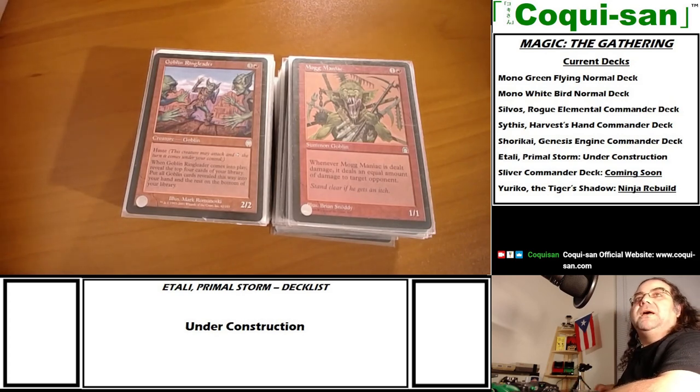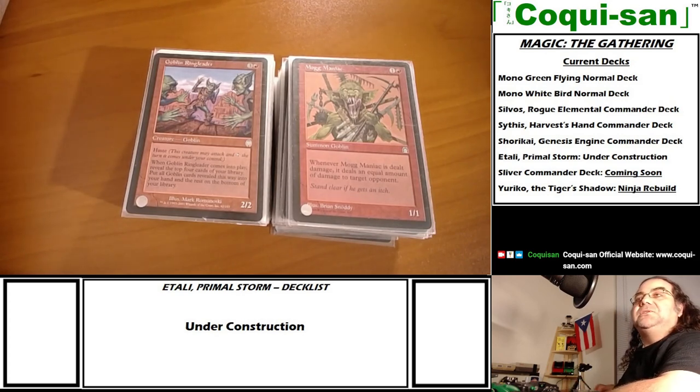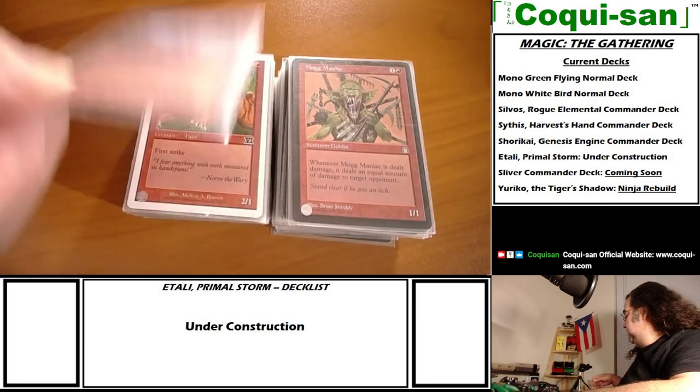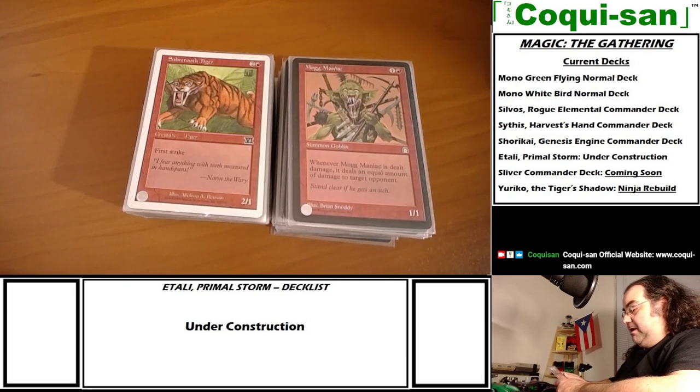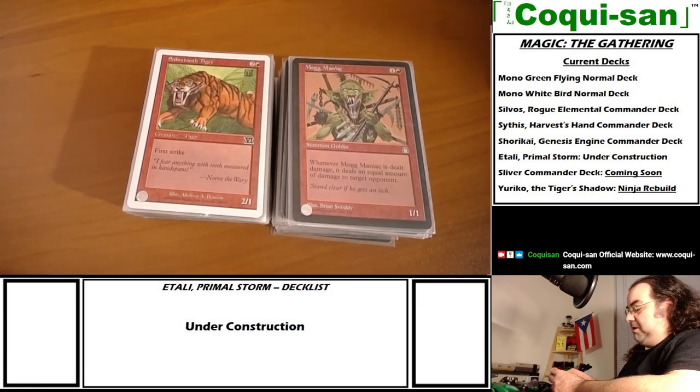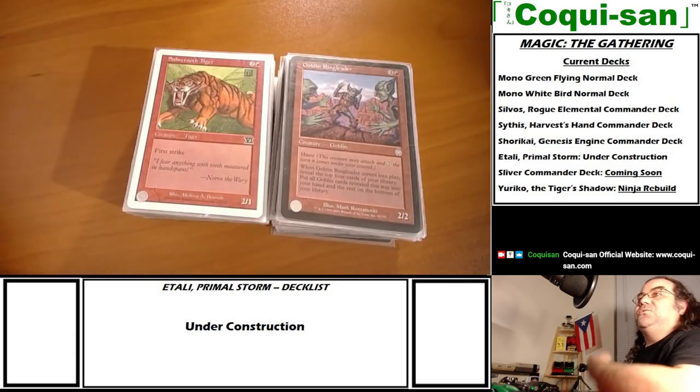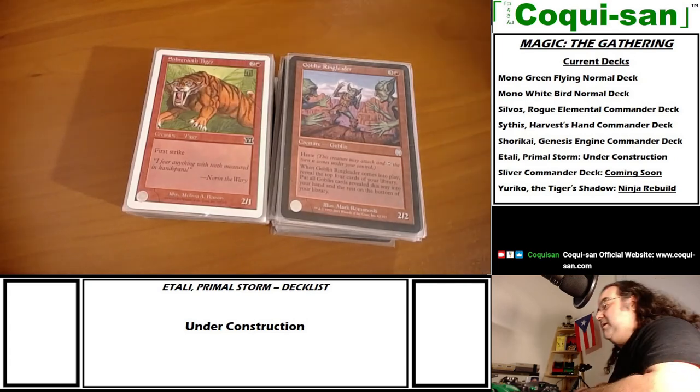Goblin Ringleader has haste so he can attack right away. When he comes into play, reveal the top four cards of your library, put all goblin cards revealed this way into your hand, the rest go to the bottom. For four mana you get a 2/2 with haste and the ability to fetch goblins into your hand.